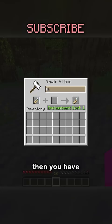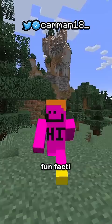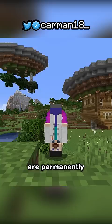Then you have Dinnerbone and Grumm, which will turn any mob upside down, except for the Ender Dragon and Squids. Fun fact: this also works for players, meaning the Dinnerbone and Grumm accounts are permanently upside down.